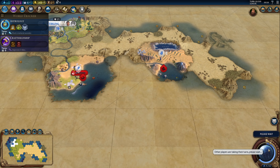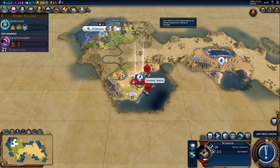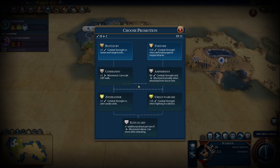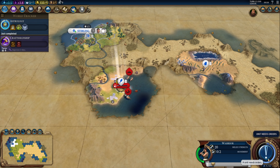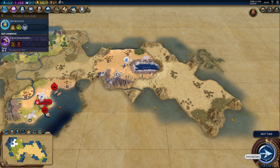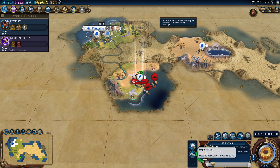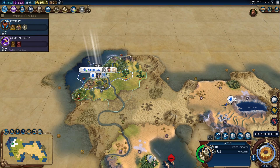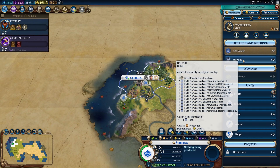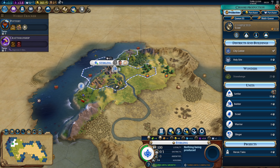Finding another landmass will be our top priority — this is not enough space. It looks like I might lose the warrior, so we could pick up the promotion first and then remove the barbarian camp. Let's pick up Tortoise here and then remove the camp. I want to save my warrior if possible. This Perth clan gives us Military Tradition.